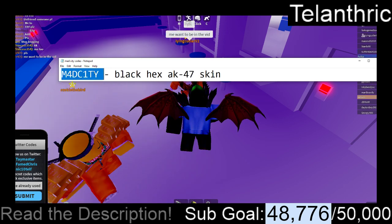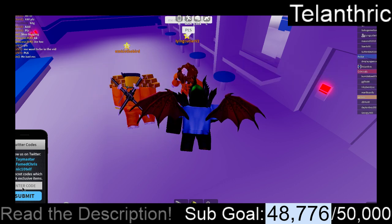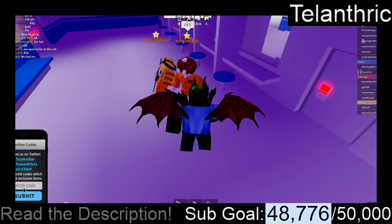The next code is Mad City, except the A is a 4 and the I is a 1, and that's going to give the Black Hex AK-47 Skin.